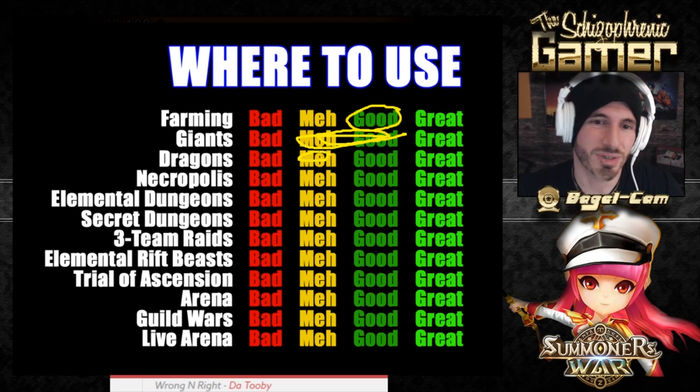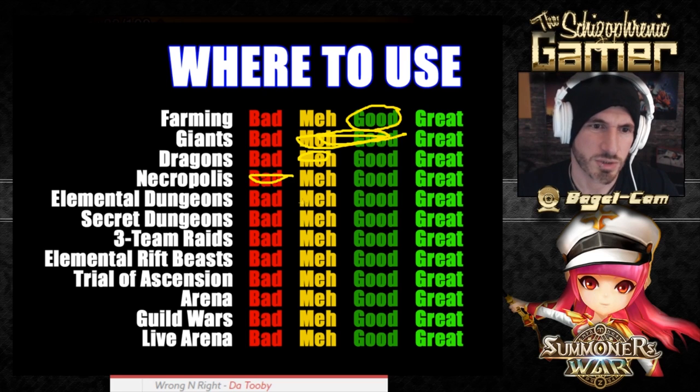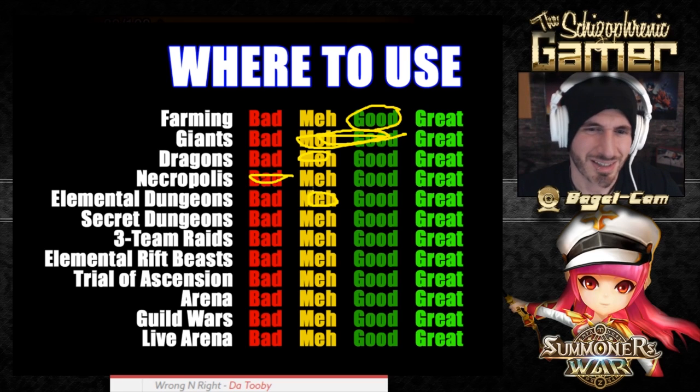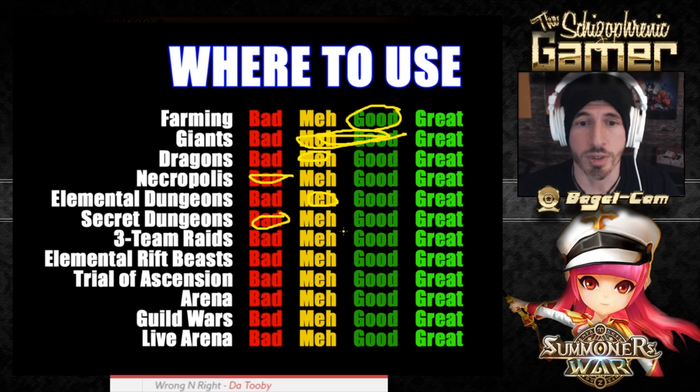For dragons, he's not really a dragons monster — he's more for PVP. He's anti-crowd control. Necropolis — he doesn't have multi-hits, so we're gonna go bad for Necropolis. For elemental dungeons, he's not gonna stun the boss, so he can be meh. I really don't think of him as a dungeon monster. Secret dungeons, no. Three-team raids for Rift of Worlds — yes, because he can be runed with a little bit of tankiness.